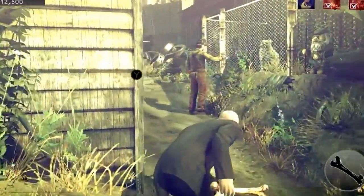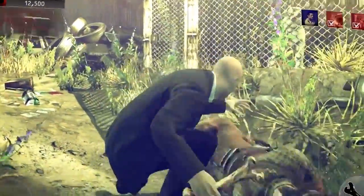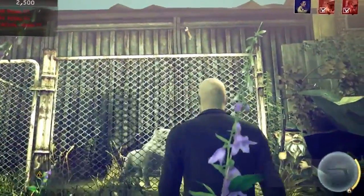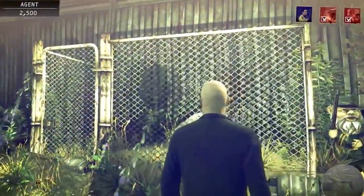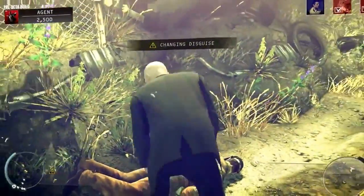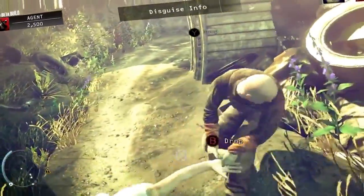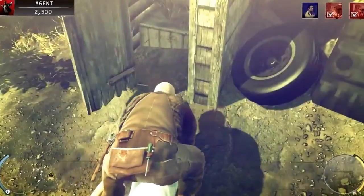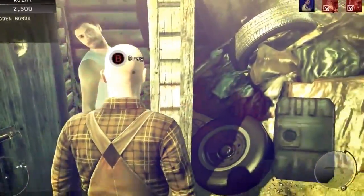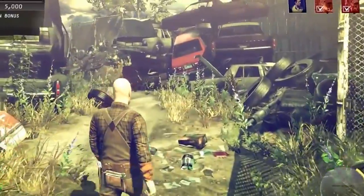This poor guy doesn't know what'll hit him — you should always check what's behind you. As we're trespassing in the scrapyard, this mechanic disguise comes in pretty handy as we can take his disguise and move around a lot more freely. We don't have to sneak around because now, as long as we don't get close to other NPCs, we're allowed to be here. We'll shove him in the closet to keep him out of sight — no evidence he was ever here. We've got our disguise, and we saw the target walking deeper into the scrapyard, so that's where we're heading.